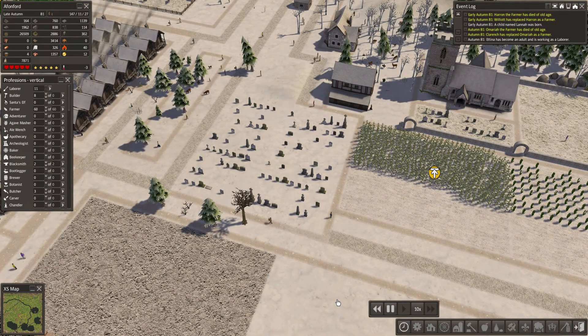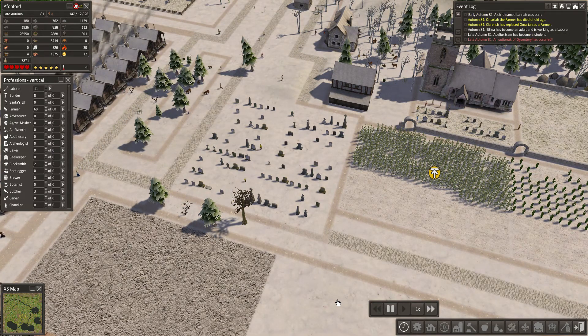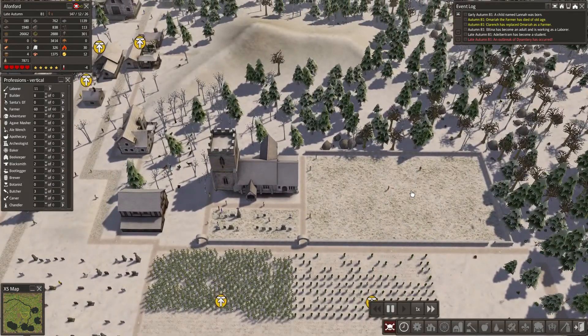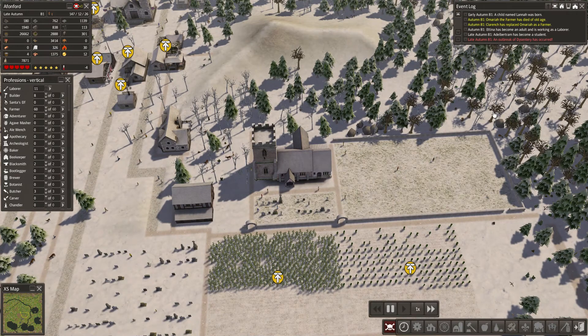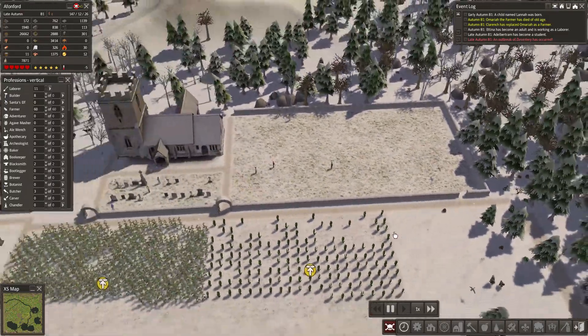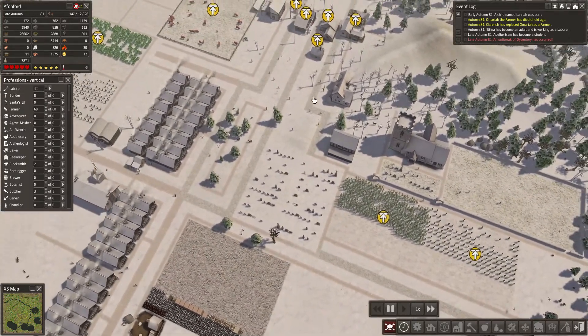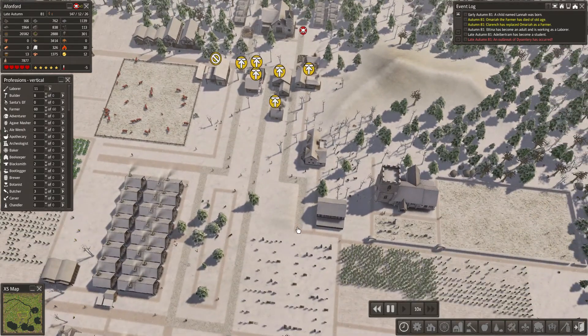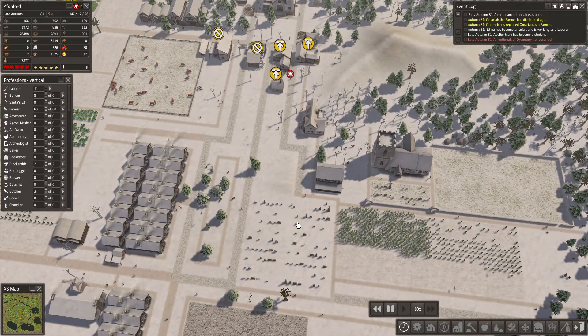Hello and welcome back to Banished Megamod. Thank you very much for joining me in this video. Last time out we built a church — and apparently there's an outbreak — along with a new graveyard area with some stone walls. We were just trying to work a few things out, for example the fact that we have so much food available to us, which means we can increase our population.